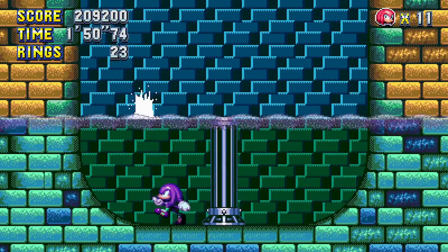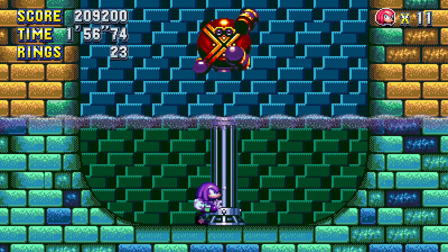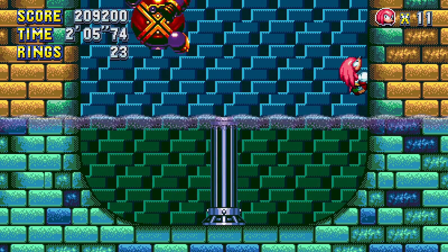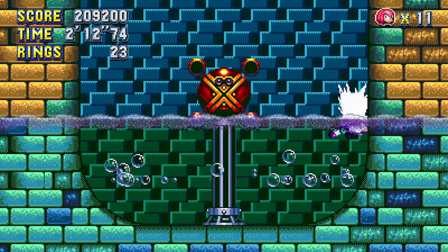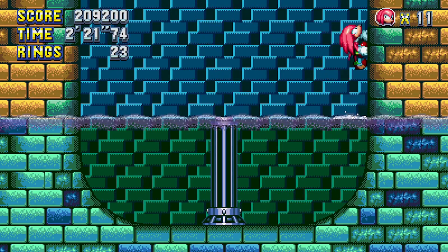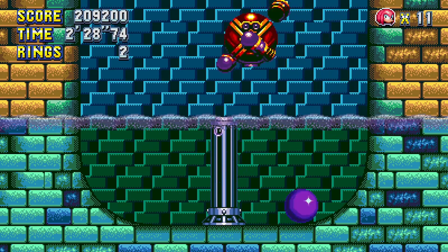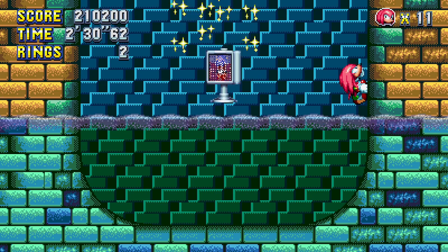And so now we get to the Spin Cycle Boss, which I'm going to have an issue with depending on which side is going to come up. Knuckles actually has a probably easier time doing it, but that means it's a little bit slower. I keep gliding when I probably shouldn't need to. What you need to do is just jump on him from there and then just climb back onto the wall — it's pretty great.